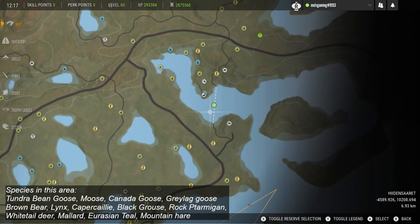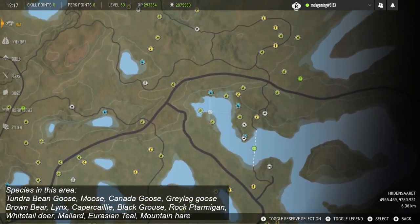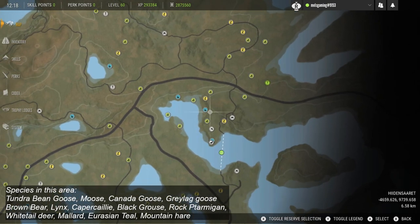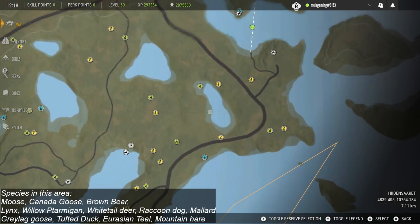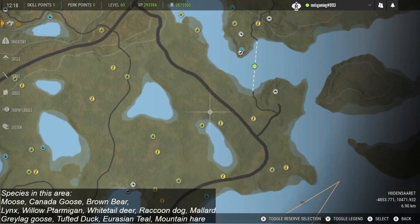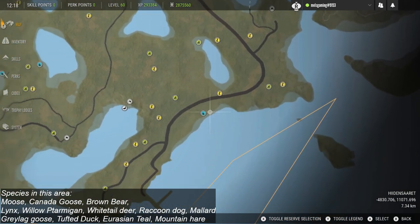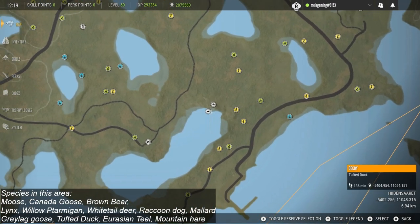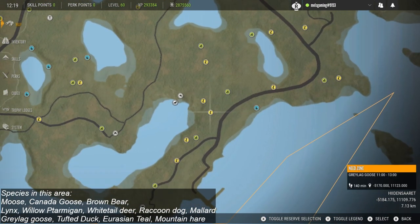Coming down into a more southern area, you can see the species list in the bottom left corner. You'll start to see more grey lag geese, mallard, Eurasian teal and mountain hares as well. There are always mountain hares everywhere — pretty much anywhere on the map you can find them. Coming down into this section of the map is where you'll start finding some of your raccoon dogs.